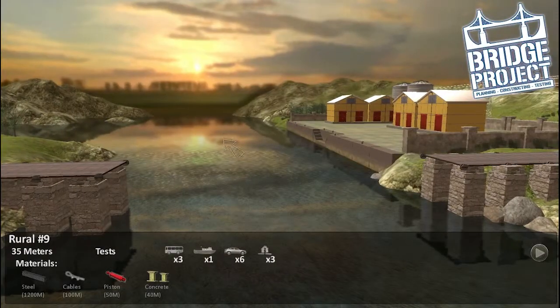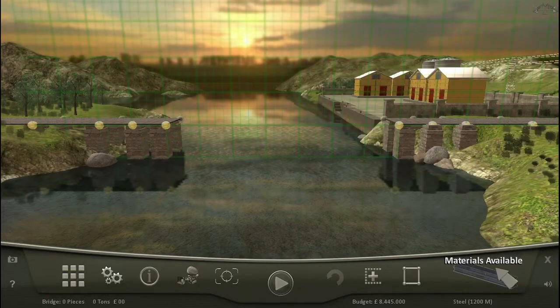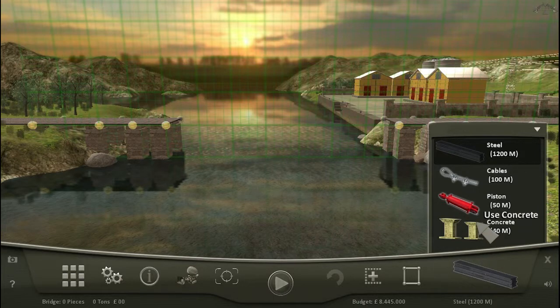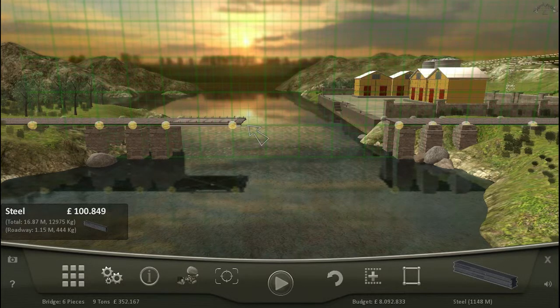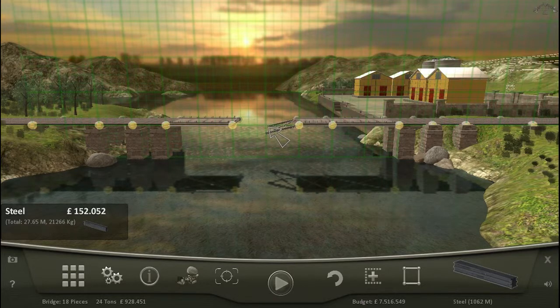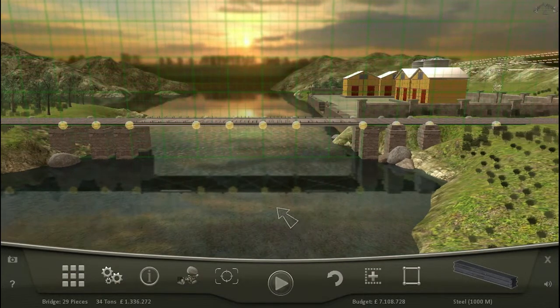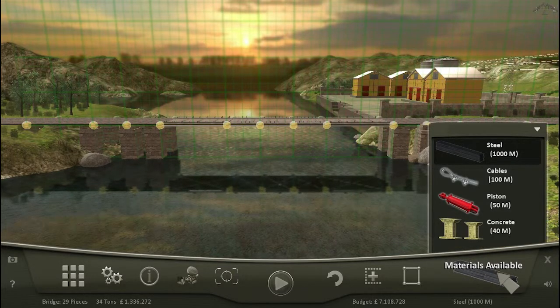Next rural map. This one looks like it's going to be — oh, there's an earthquake in this one. Let's make our roadbed here first. We get a lot of steel for this one. I'm not sure where the boat goes through on this one. So I get steel cables — I'm making a suspension drawbridge it seems.